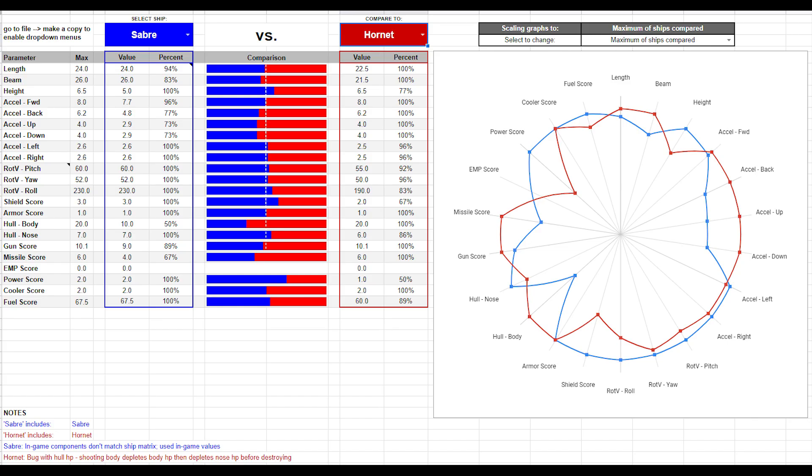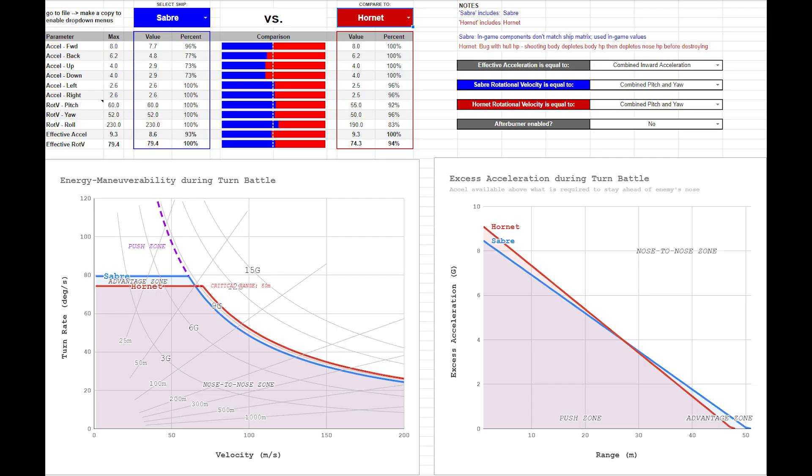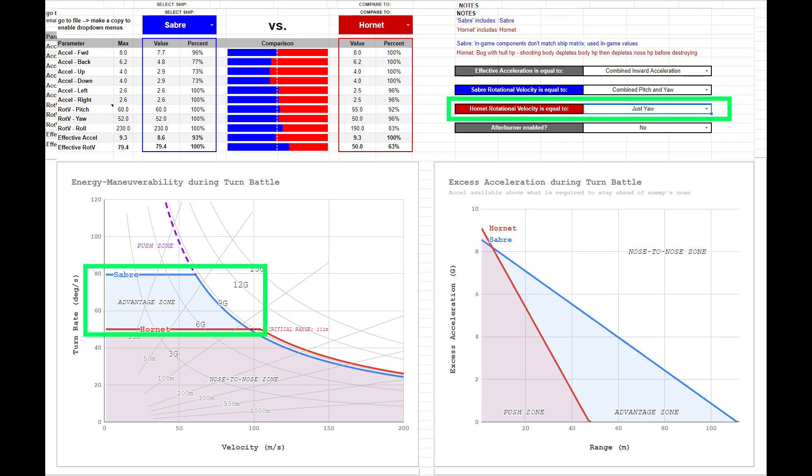Against a Hornet, most of the stats are a wash. Neither ship has a significant maneuverability advantage, and the Saber has much lower body hull, less firepower, but better shields. The Saber does have a slight missile advantage and, with its shields, has the potential to beat a Hornet at range. In a turn battle, the Saber can potentially conduct pushes into the Hornet and attempt to gain a positional advantage, particularly if the Saber is more proficient with this style of fighting. There's no inherent advantage against the Hornet with this tactic, but the rotation rates are low enough that there is potential to do this, and it might be the Saber's best chance of success, especially if the Hornet is not using both pitch and yaw to its full potential.